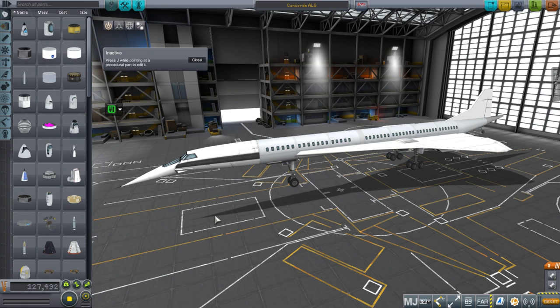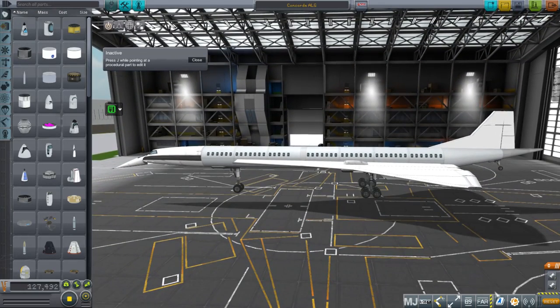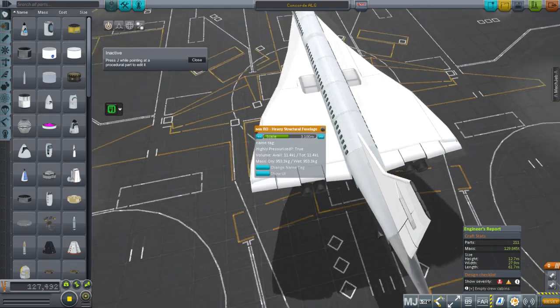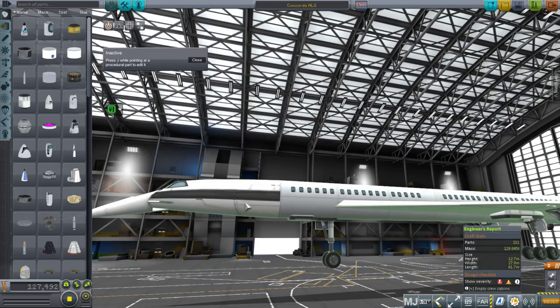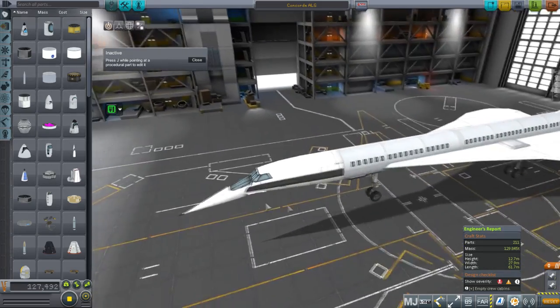Hello everyone and welcome to more experiments in Realism Overhaul Sandbox mode. In this episode I have a Concorde. I've tried my very best to make this as accurate as possible. The length is 61.7 meters, rounding up from the Concorde's 61.66 meters. The wingspan had to be a little bit longer because the body width is larger. I could scale the tank but the wonderful Concorde cockpit from the Lax stock extension mod does not have scaling on it. I could probably have added TweakScale but kept it as-is in case it caused problems for the animation.